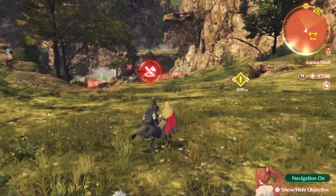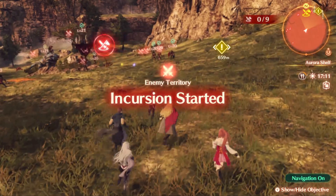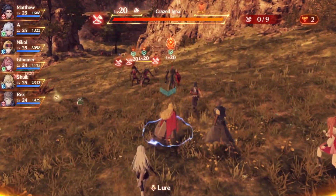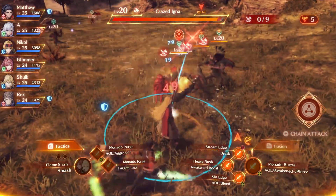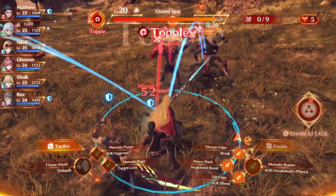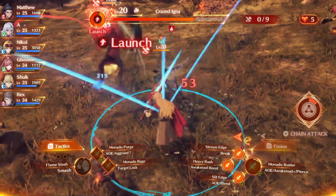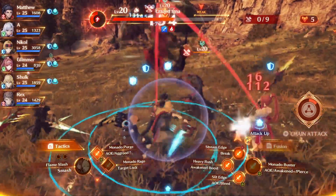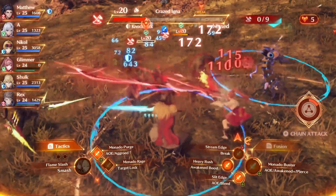Now let's go try enemy territory again — let's step it up a bit more. We're going to step up our game and try to swarm and kill all of these enemies in one go. That's the only way we're going to get stronger. Matthew, A, Nicole, and Shulk leveled up to 25. Rast and Glimmer are the only ones on level 24.